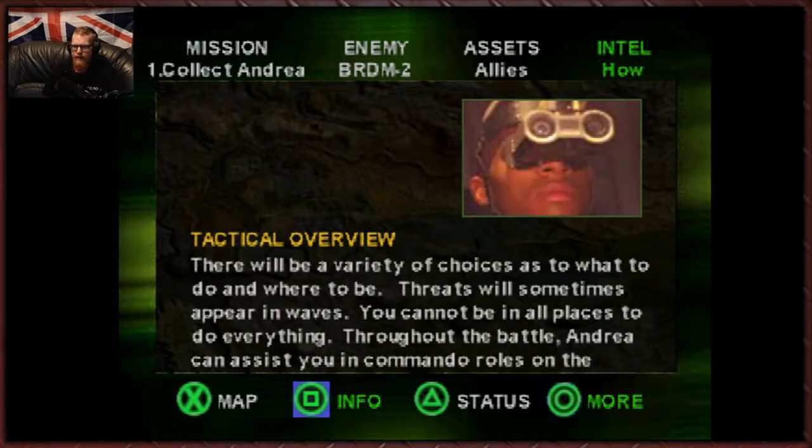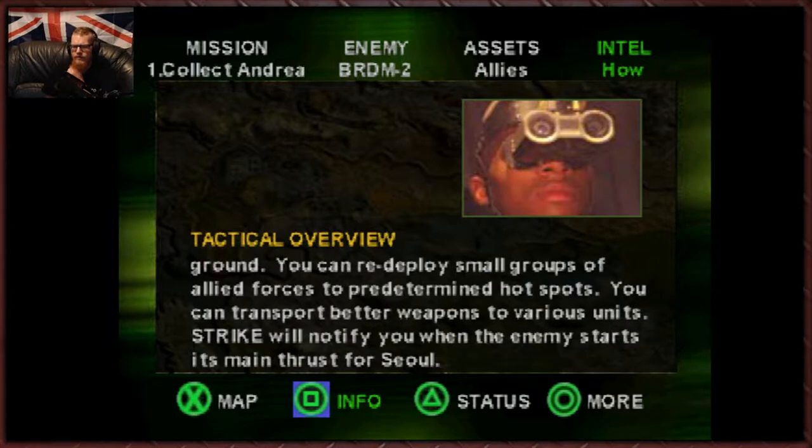Now the intel. Tactical overview: there will be a variety of choices as to what to do and where to be. Threats will sometimes appear in waves. You cannot be in all places to do everything throughout the battle. Andrea can assist you in commando roles on the ground. You can redeploy small groups of allied forces to predetermined hotspots.